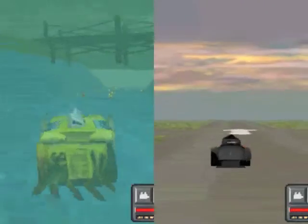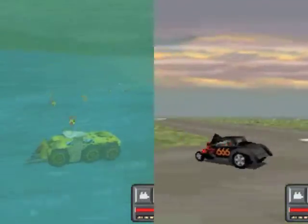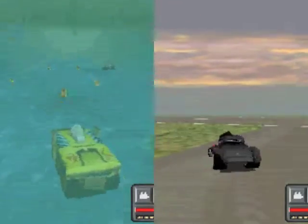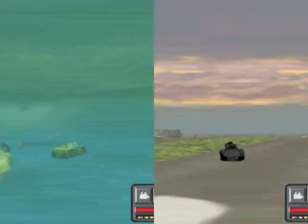So let's cut to the split screen view. Here you can see me underwater, I'm just roaming around, trying to avoid these landmines and picking up power-ups. And you can see the Red Vet off in the distance, he comes right past me, but I'm busy picking up power-ups.